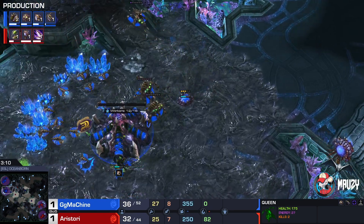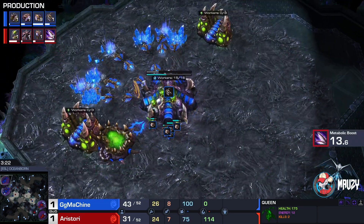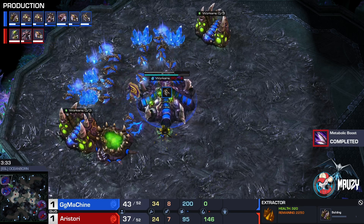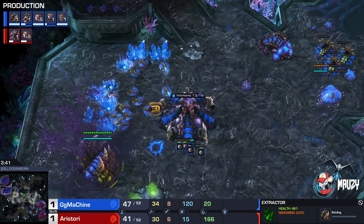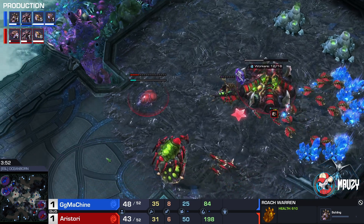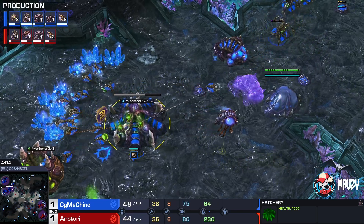GG Machine is looking to take down at least a Drone. Aristori with beautiful micro — so far so good for the Platinum Heroes Zerg player. Two Zerglings lost versus six, so that's a mental victory. Three gases are being made on the side of GG Machine. Saturating three-and-three — it looks like a Roach play. I'm taking notes: 16 Pool into three gas, probably 39 supply, double Evo Chamber, and a Lair of course, plus a third base.